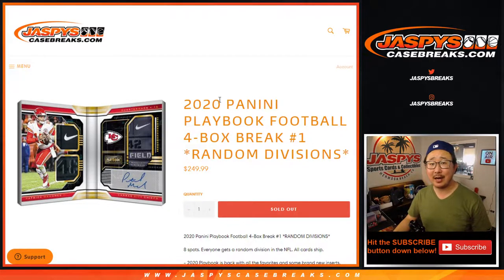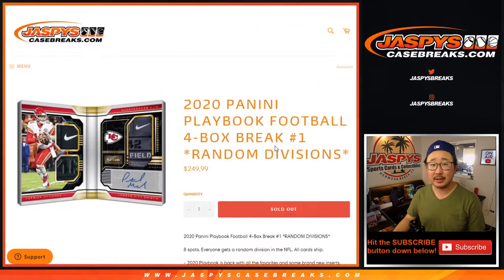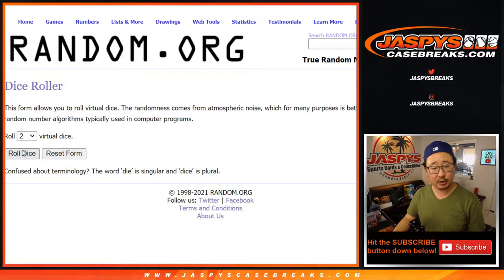Hi everyone, Joe for Jaspi's CaseBreaks.com. Happy Friday. Coming at you with 2020 Panini Playbook Football 4-box random division break number one. A lot of great stuff in this Playbook break. Big thanks to these folks for getting to the action. I appreciate it. There are the divisions right there. Let's roll it.